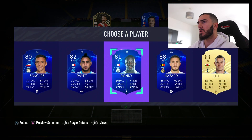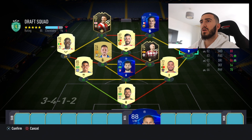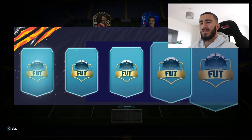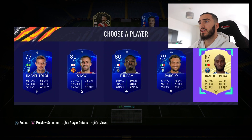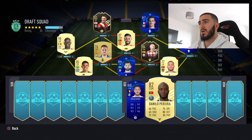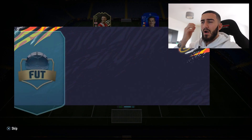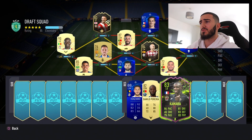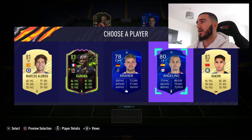Eden Hazard — we'll take that! Oh, minus five — he doesn't fit anywhere, but he will do at the end of this video. We have to beat a 186! Come on again, tired players. No big players — Hakimi, come on. I don't know who to take, I'll just take Hakimi.